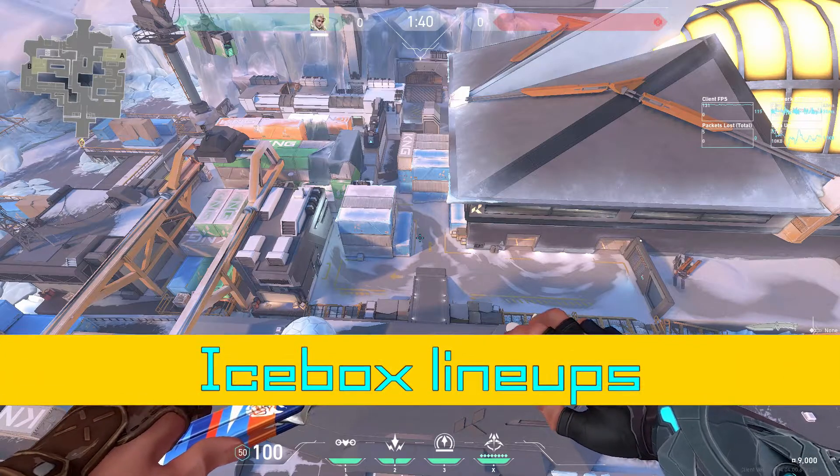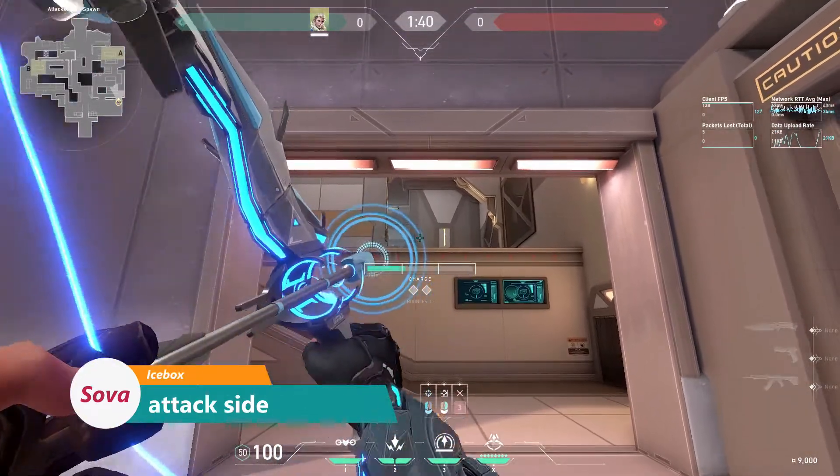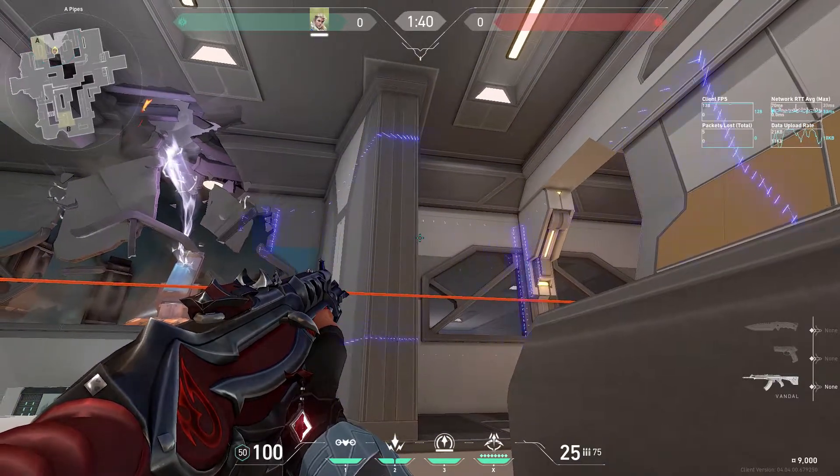In this video I'll be showing you every lineup you need to know as Sova on Icebox. Let's start off with attacking A. The best thing you can do is shoot a Recon Bolt right at the side of the round against this wall. This Recon Bolt stops people from pushing up and clears pipe.